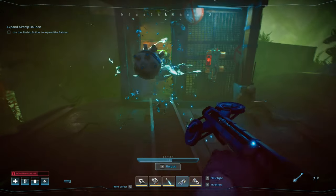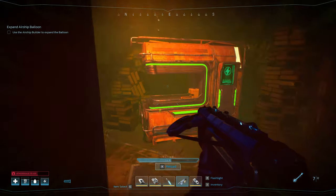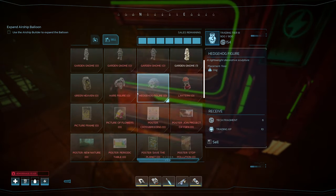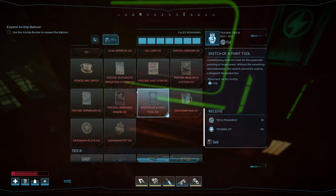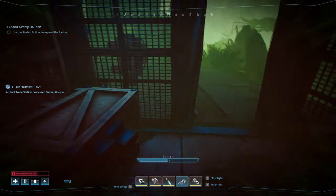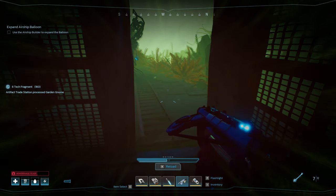And then this, of course, is where you turn in your artifacts. I got one to sell — I picked something up, a gnome. Thanks for watching, everybody.